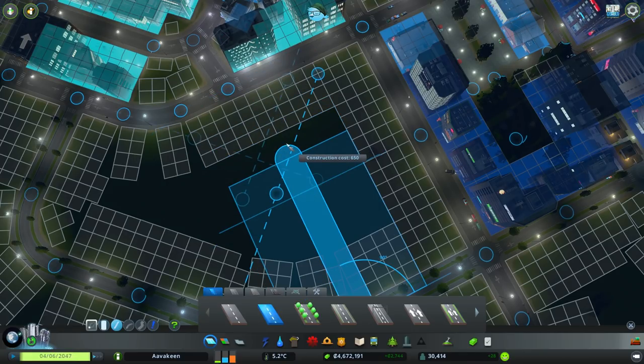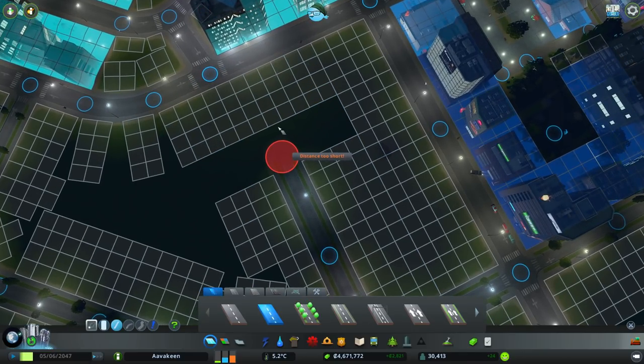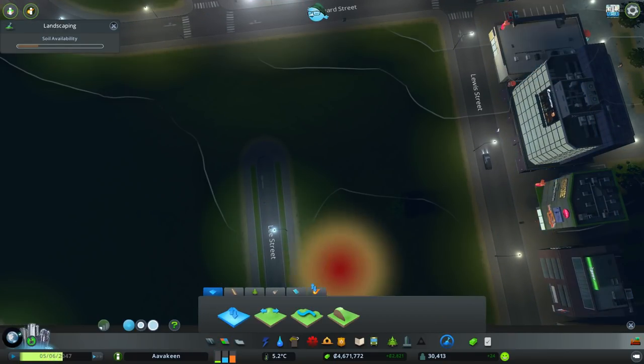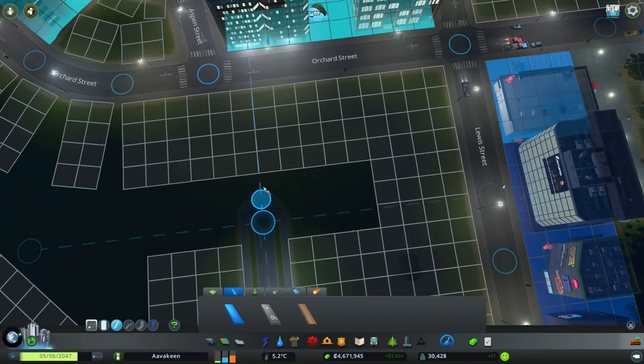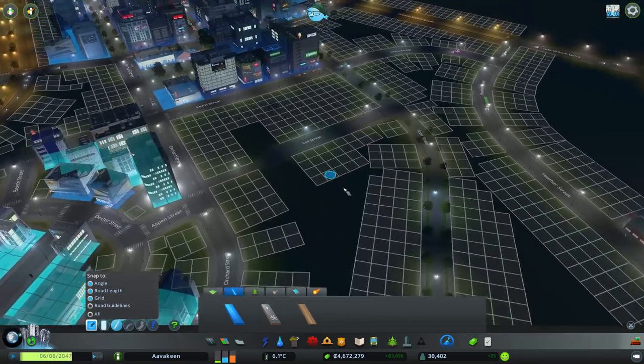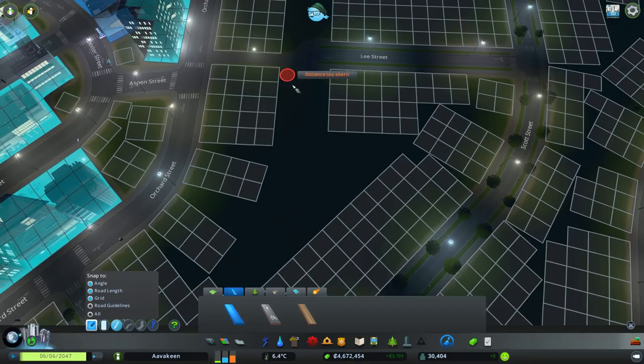We can't do that, so I guess we're just going to have to live with it for now. I'm going to make a little bit of a pedestrian path here I think. Let's just draw this — turn off road guidelines — and we'll just have a nice path connecting straight up there. That should be fairly easy for us to use.